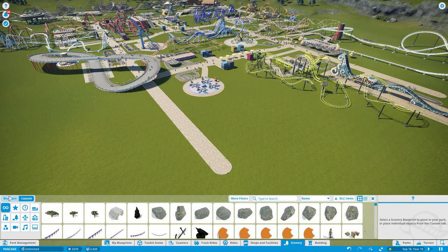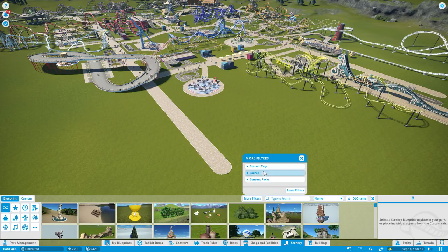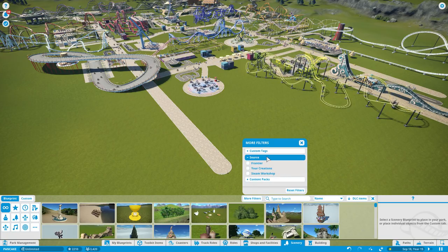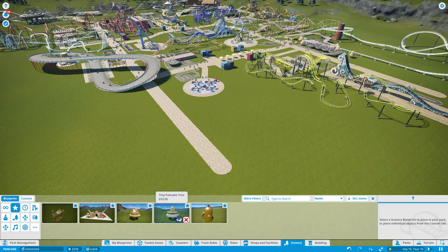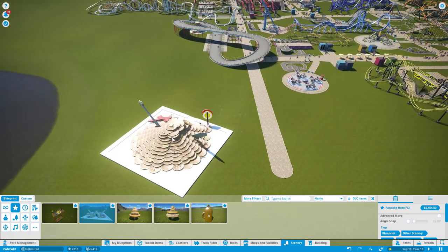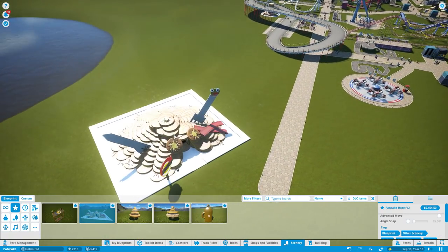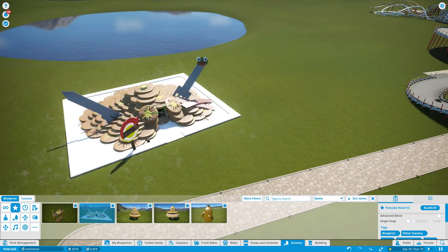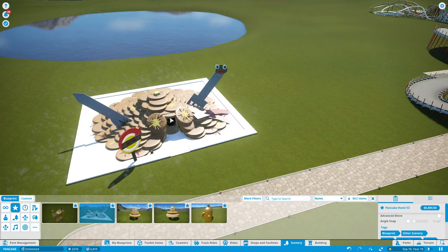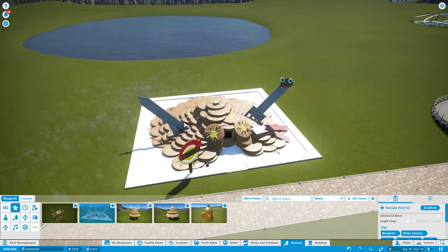Let's find it. Blueprint, I made it my favorites. There it is. And there it is — look at this thing. Pancake Hotel. It's steamy and everything. It's amazing. So great.